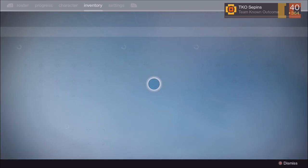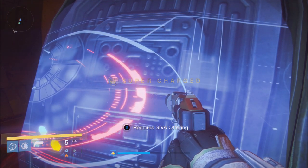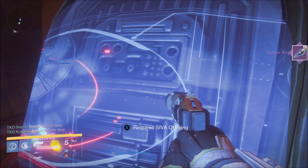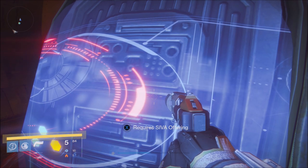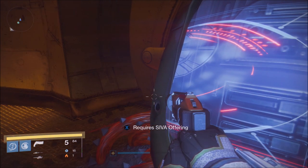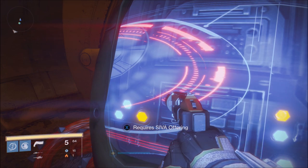On the Destiny Item Manager, what you do is drag and drop. First make sure the offering is in your inventory on your character. Then, as you're holding X — it takes a little bit of time for that X circle to complete — you want to hold X and when the circle goes to about 75%, you want to drop your SIVA offering into the vault on DIM. Have it dragged and ready to drop, and as that circle on your Xbox screen goes to about 75%, drop it in the item manager into the vault.